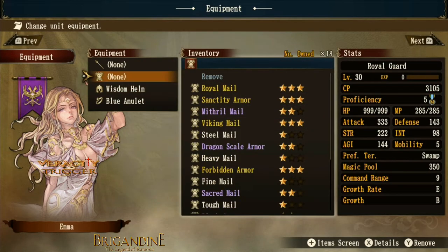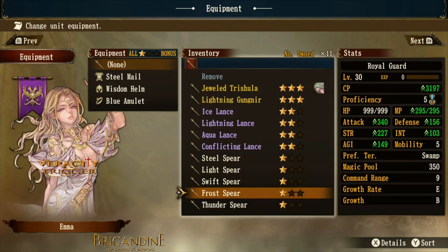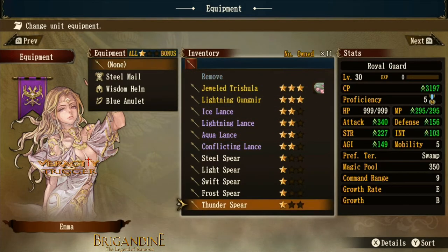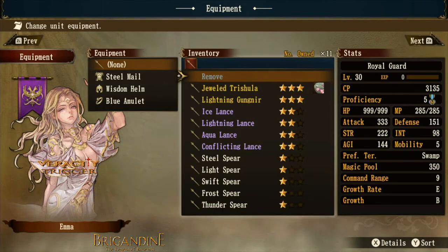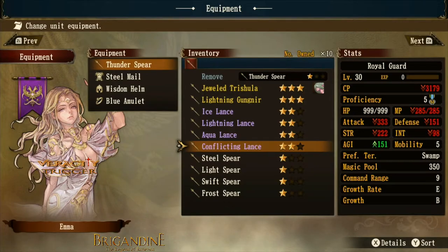Let's compare gear quality tiers. Equipping green-tier spear gear, you get roughly plus five agility, plus five strength, plus five intelligence, and plus ten MP, with combat power and attack going up — attack reaching around 340 with gear versus 330 without, so about seven more attack from the spear.